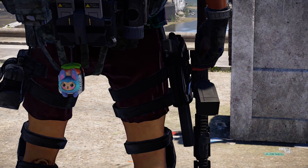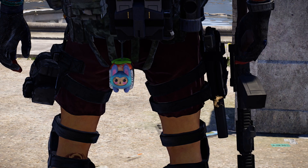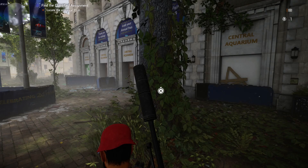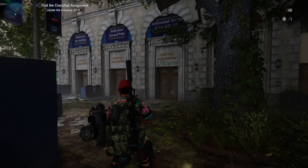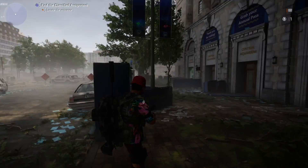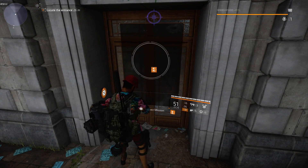What is going on everybody, it's your boy with skills, and today we're going to be taking a look at how to get this backpack trophy right here — yes, it's called Sushi. If you guys want to know how to get this cool looking backpack trophy, the first thing you need to do is head over to the classified assignment at the central aquarium. This is a classified assignment, so if you don't have the Year One Pass you won't be able to get this, but if you do, this video will show you everything you need to do to get it during this mission.